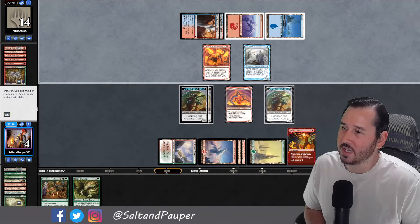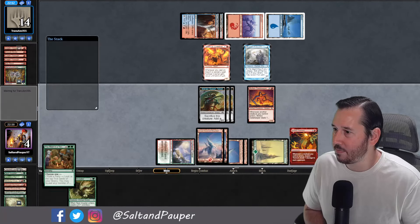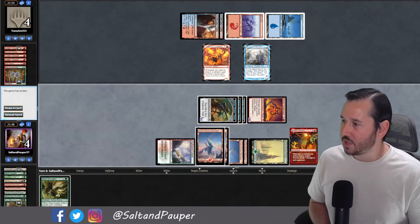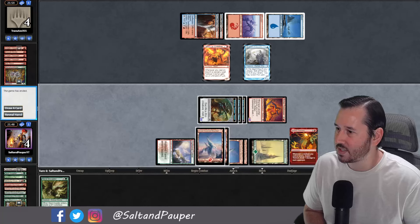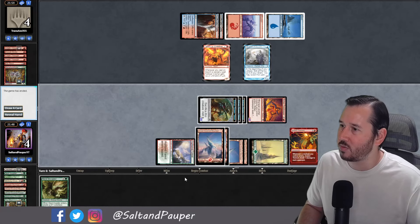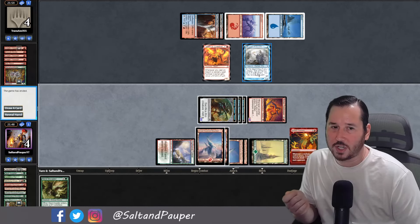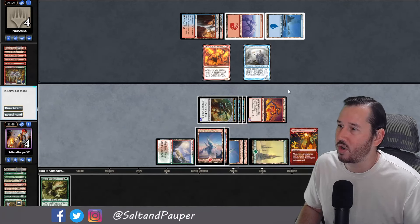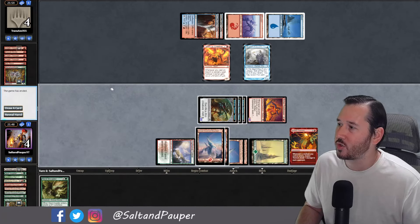Opponent goes to 13 off these Impact Tremors — notice we haven't attacked once, but they're already down to 14. We have a You Meet in a Tavern, which is pretty good, so we just play it and swing out. Unfortunately, we can't play both the Nest Invader and the You Meet in a Tavern together, which would have been lethal. We probably could have held it and played Nest Invader with mana up, then seen if they flipped the Delver. But we scoop it up and go to game number two.